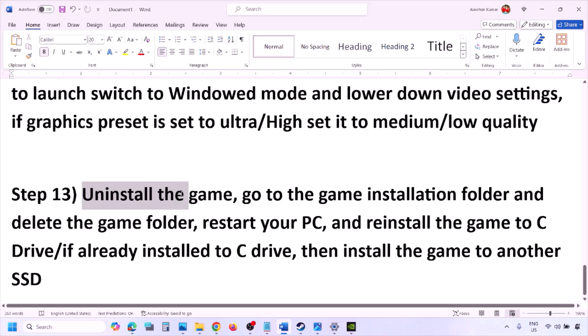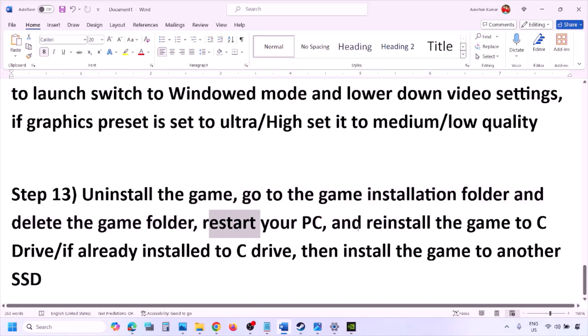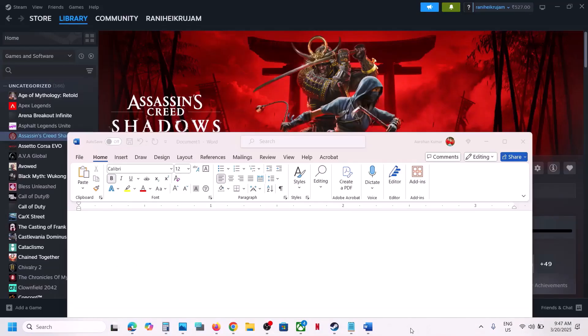The last step is to uninstall and reinstall the game. Go to Steam, right-click the game, and click Uninstall. After uninstalling, go to the game installation folder and delete the game folder, then restart your computer. Try installing the game to the C drive. If it's already on C drive, try installing it to another SSD. One of these steps should help you run the game successfully.